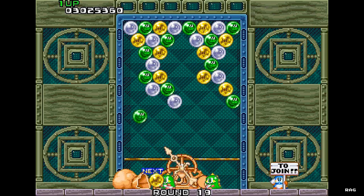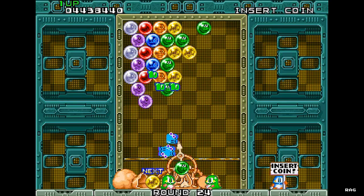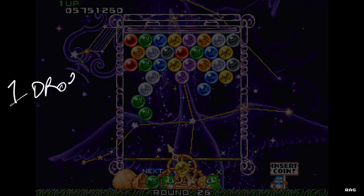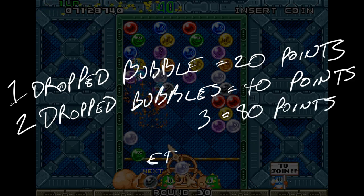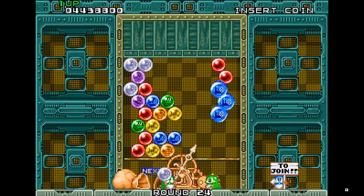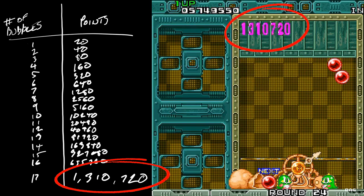The same system can be applied in single player mode. Basically dropping a group of bubbles will result in compounded points. For example, if you drop one bubble it's worth 20 points, two is 40, three is 80, and so on and so forth. So you can get a monstrous amount of points dropping groups of bubbles rather than just eliminating them right away.